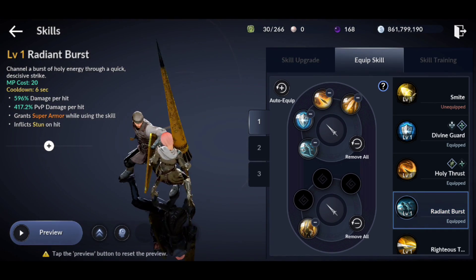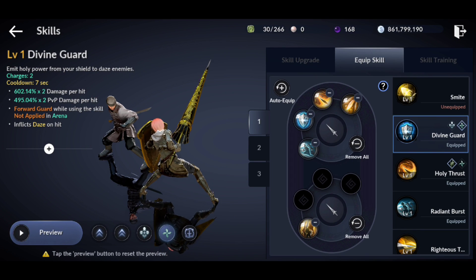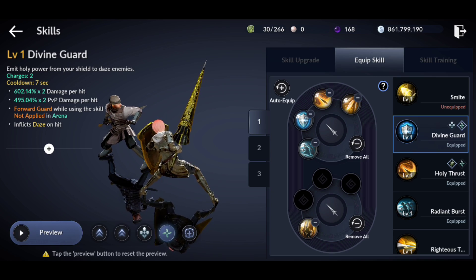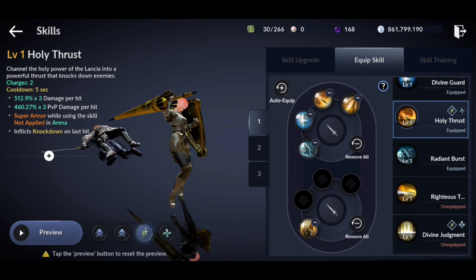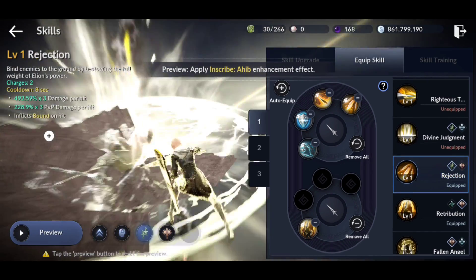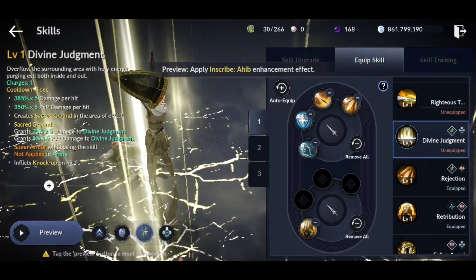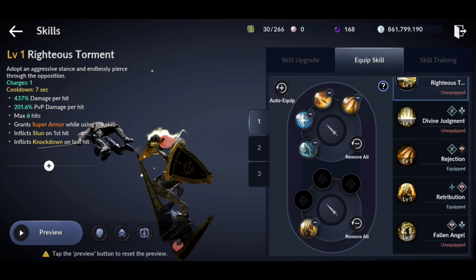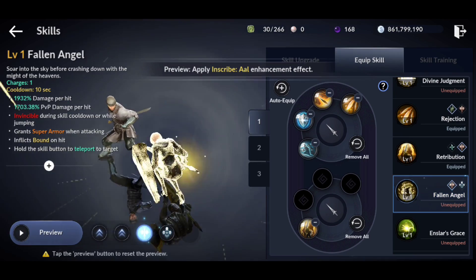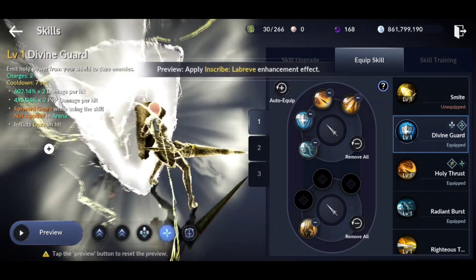Radiant Burst gives a little bit of a charge but doesn't go very far. Divine Guard is the obvious bread and butter for all setups — it is your heal, it dazes targets, and you get forward guard with a decent amount of damage. Smite is useless in all setups. Holy Thrust is third in the farming setup, then Rejection, and lastly Retribution. Divine Judgment takes far too long despite having AoE, Righteous Torment goes too far, and Fallen Angel takes too long. You don't need your heal on there because you have your passive heal in Divine Guard.